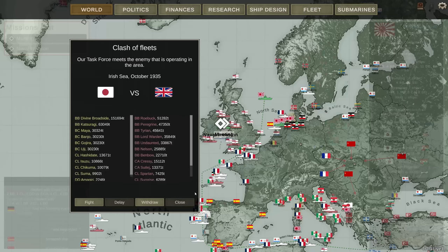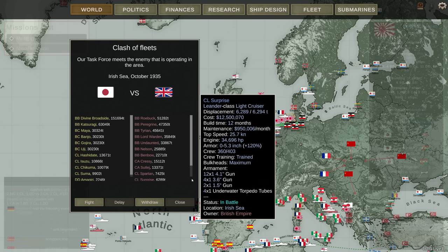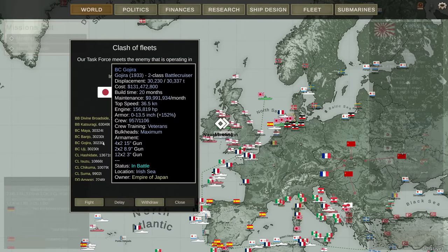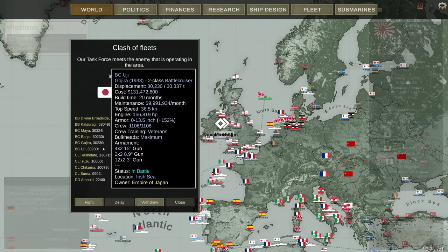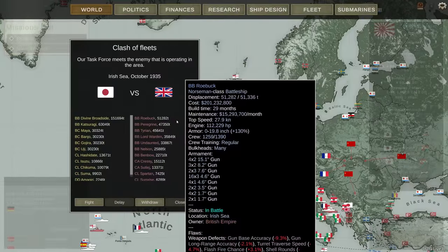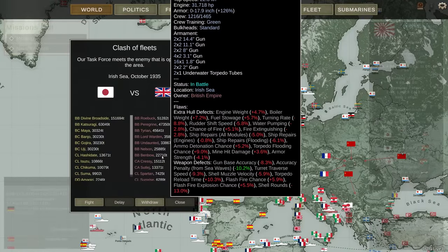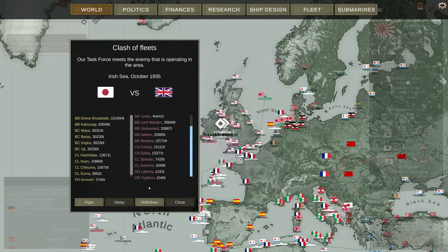I was asking why is the Divine Broadside not involved? Well, she is — she was just awaiting her turn. The Divine Broadside, Katsuragi, Maya, Banyo, Gojira, and Uji — there's a lot of capital ships I have floating around. They are going to take on the Roebuck, the Peregrine, the Tyrion, the Lord Warden, the Undaunted, the Nelson, and the Benbow.